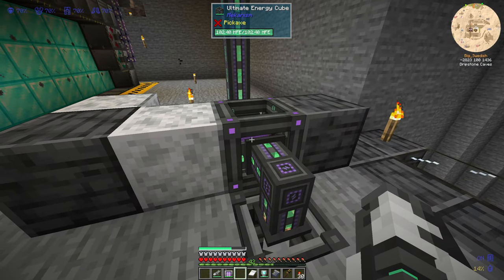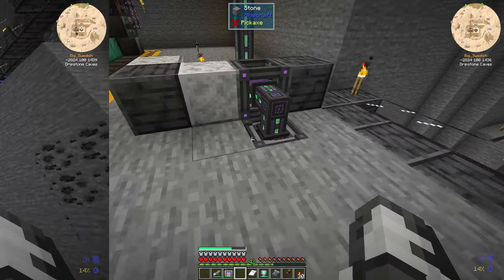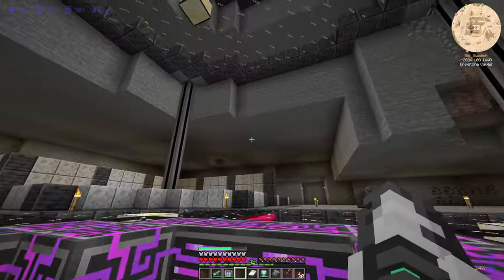Over on the other side we have a bunch of pattern providers and molecular assemblers — these are like automated crafting benches. Down here is his nuclear reactor, which generates a lot less energy but also has no risk of exploding, and it's much easier to create the fuel since you just need uranium ingots. He has 8.7 million FE stored, generating about 2,300 FE per tick — a bit lower than my 1.6 million FE per tick. That's pretty much everything at BigSwedish's base.